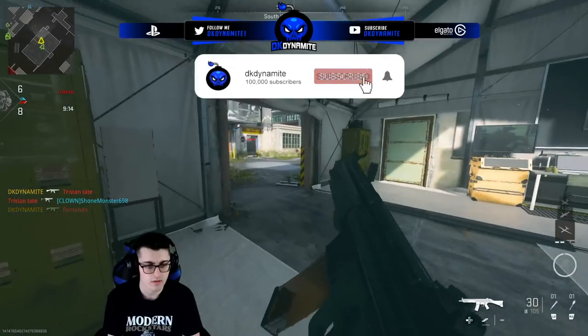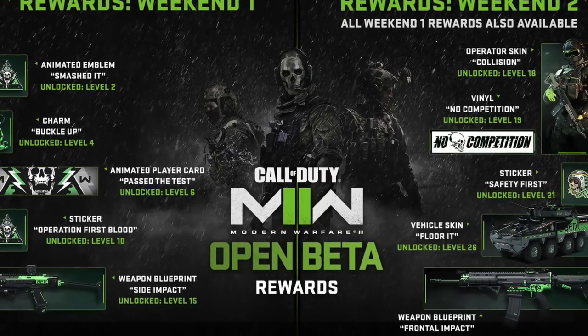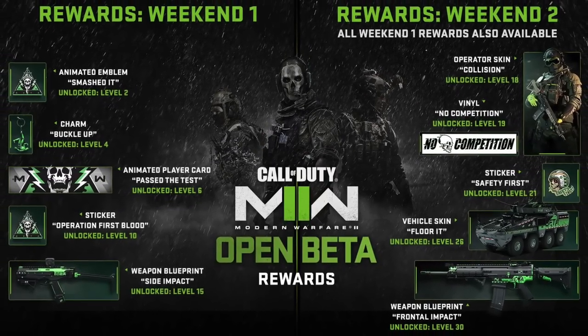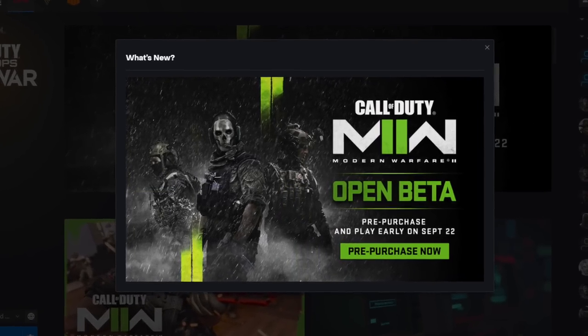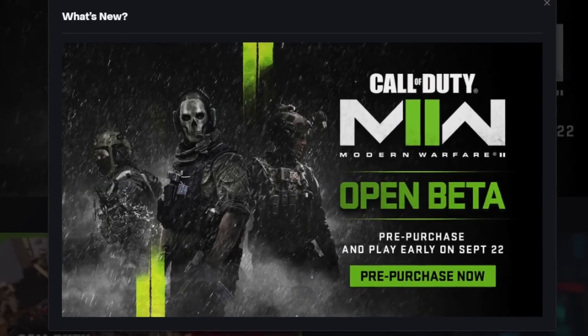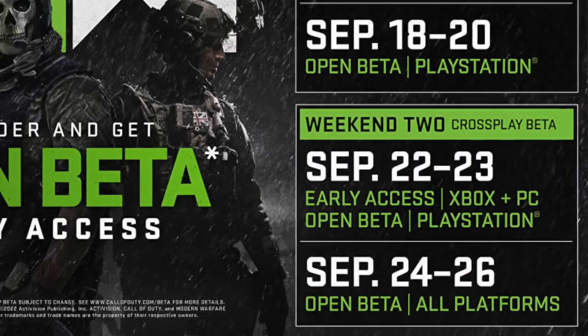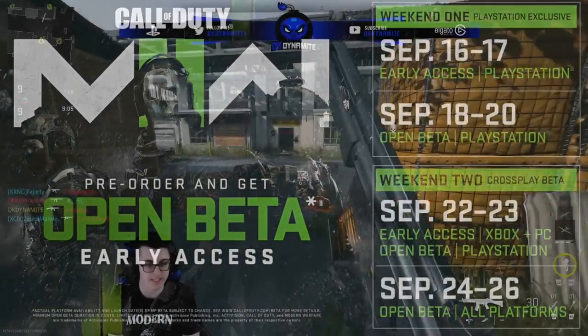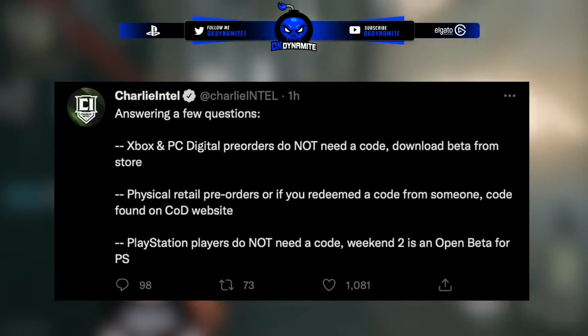You can now preload the Modern Warfare 2 beta on Xbox and PC for those that redeemed using a code. The open access period for Xbox and PC without a code won't be until another couple of days, as you can see on the official beta schedule. A few questions also got answered by the quality team earlier today — Xbox and PC digital pre-orders do not need a code; you can download the beta straight from the stores.